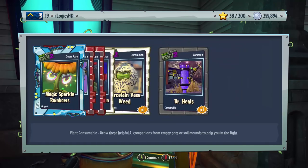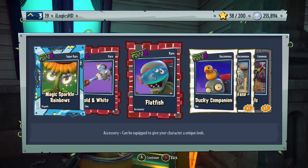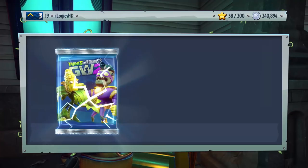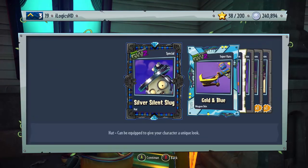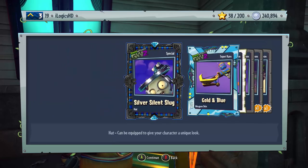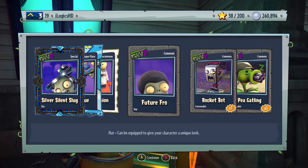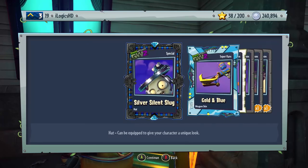I thought it was going to give us a Legendary for kicking us out — but no. We got Magic Sparkle Rainbows organic, Golden White Weapon Skin, the Flatfish accessory, the Ducky Companion, Porcelain Vase Weeds, and Doctor Heels. Let's go straight back in. We got ourselves one special — that shocked me because it was a different sort of shape, I thought I was going to get a Legendary. We got the Silver Silent Slug special, Golden Blue Super Rare, PyChampion, Future Throw, Rocket Bot, and P-Gatling. So we have packed ourselves one special for our 750k pack opening.